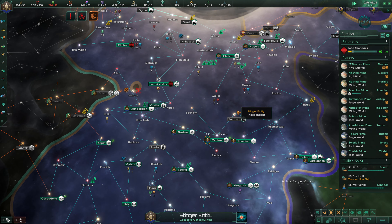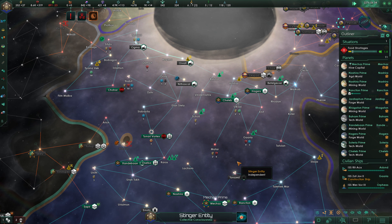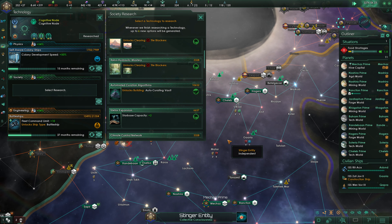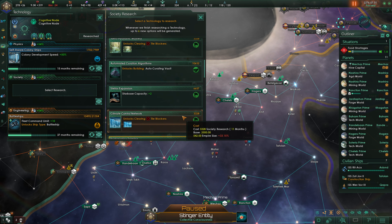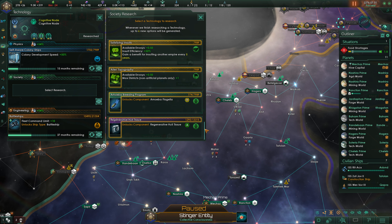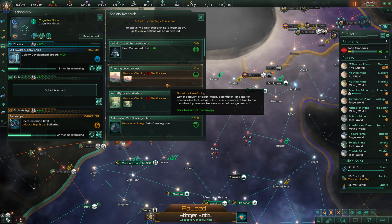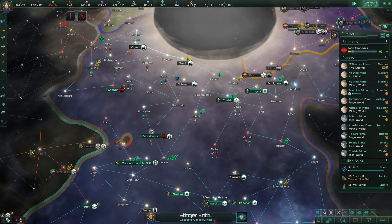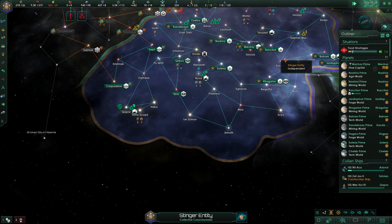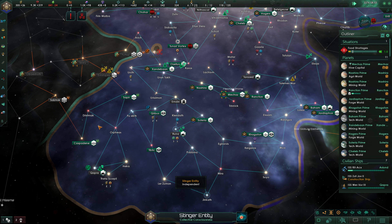Our food shortage is definitely an issue. Ecological Adaptation research is now done, which is great, and we're going to grab Tile Blocker Clearance tech. We need to get a lot of stations built, but that'll happen passively over time. We're working on colonizing a couple of locations.